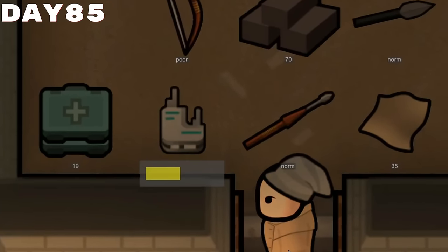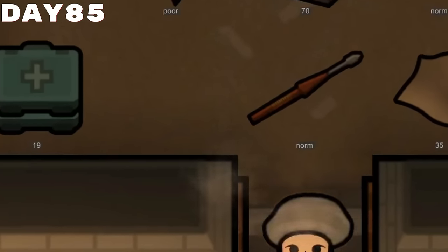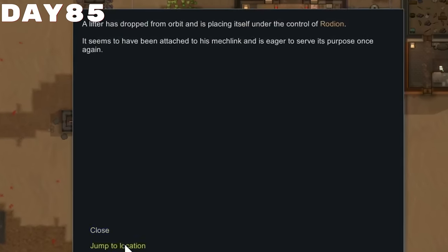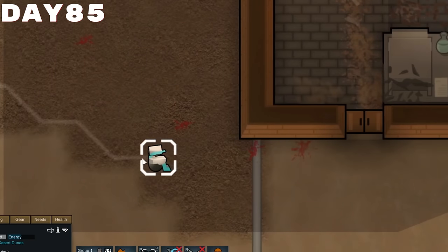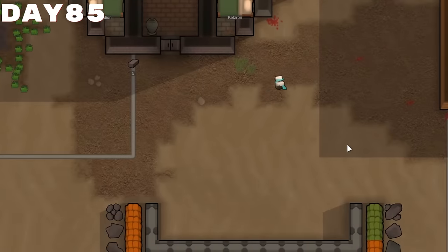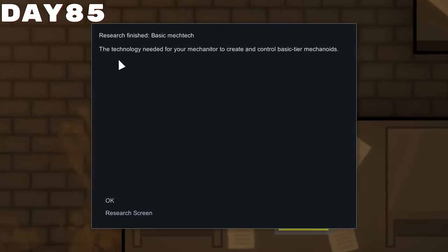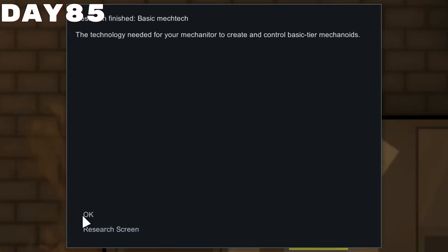After returning home, I decided to give Rodion the mech link, so now he was connected with some type of lifter mech that fell from the sky and would begin hauling things for us, which was pretty wonderful. Obviously, this then prompted me to go ahead and begin research on some basic mech tech so we can recharge the little fella.